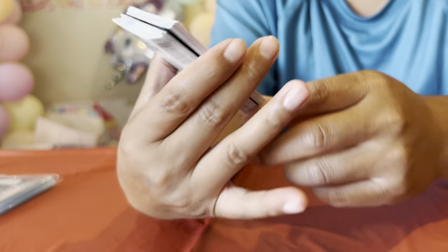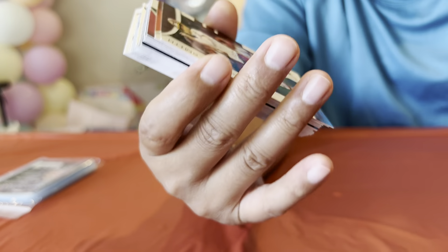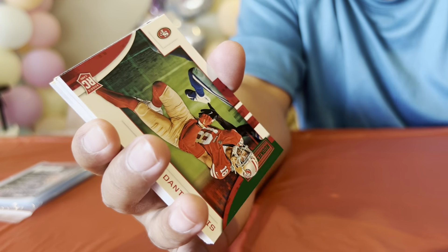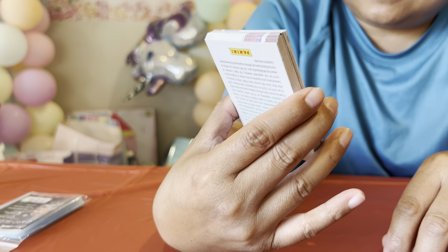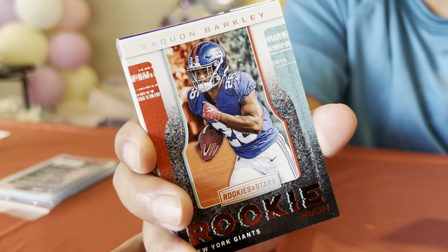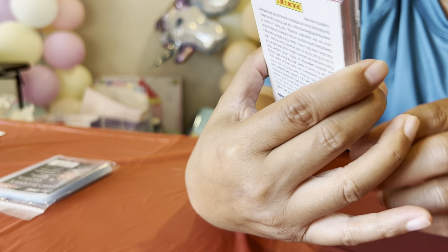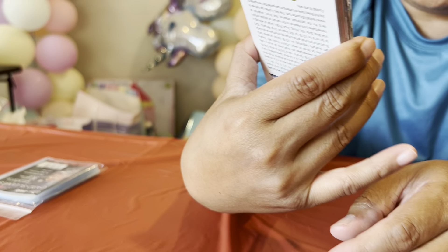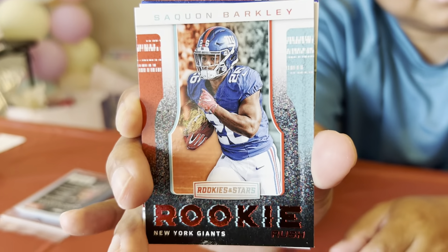Jay Jay — never heard of him, actually I have. Andy Dalton. He had one. Robbie Anderson. Alex Smith. I'm feeling it — I'm feeling a good one coming. Oh yeah — Dante Pettis rookie card! My Niner guy — okay cool. Saquon Barkley! It's not a rookie card, but it's pretty cool. It's called Rookie Rush — check that card out, pretty cool. Is that a special one? It looks like a special one. Number two.